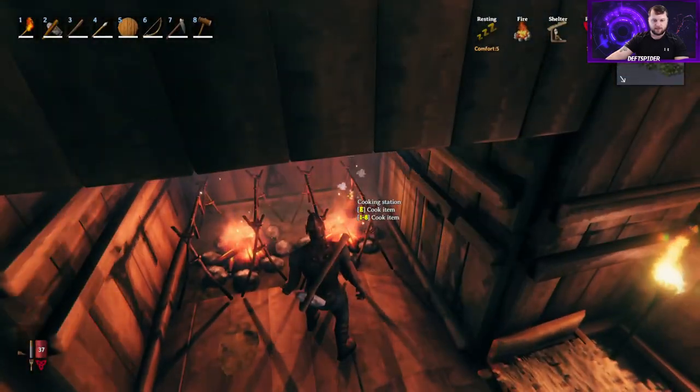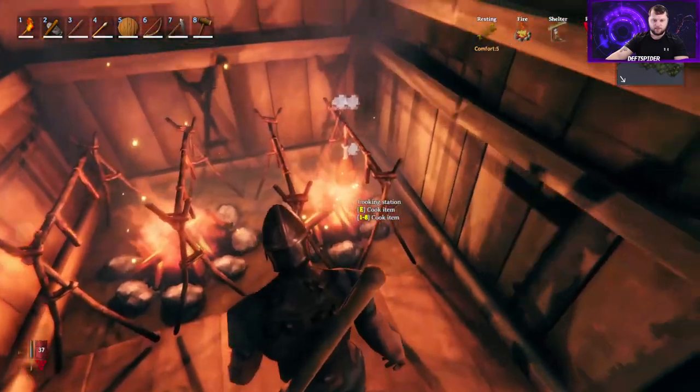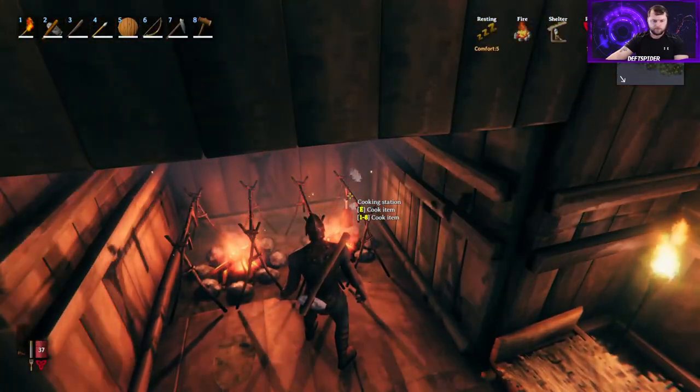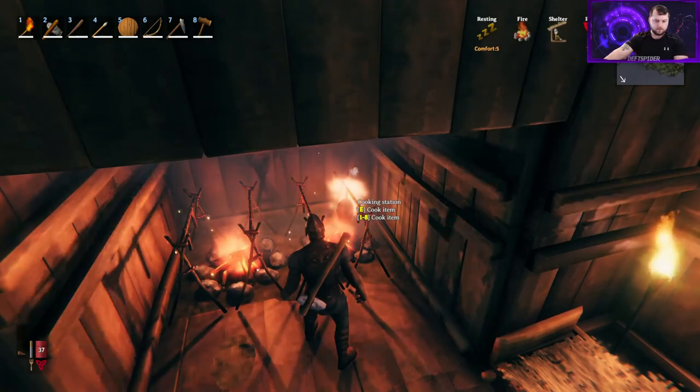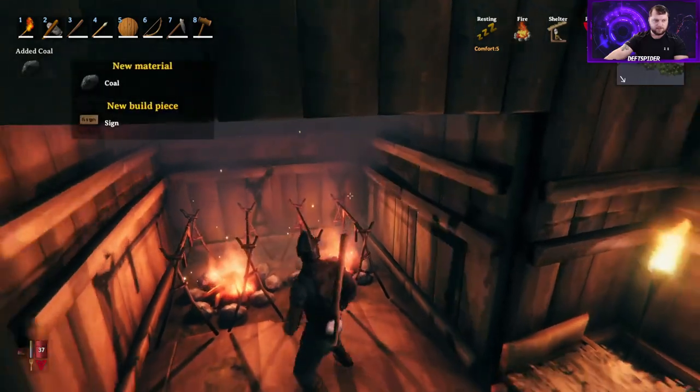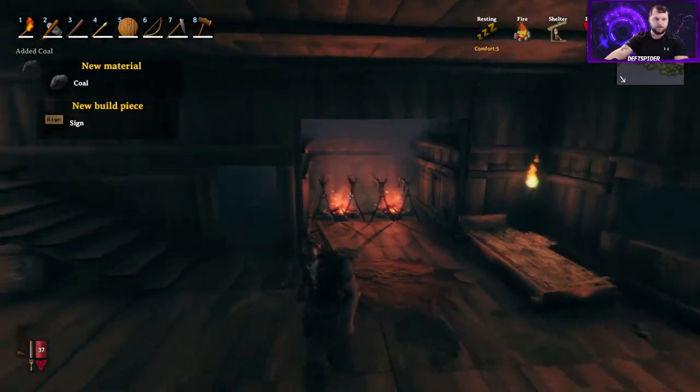Let that one keep cooking. It takes a little bit, and you'll see it turn into a big black lump — which means it's coal. Press E on that and pick it up. Now we have coal. New building piece unlocked: we can now build a sign to label all our crates and chests.